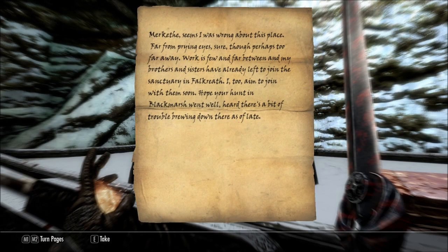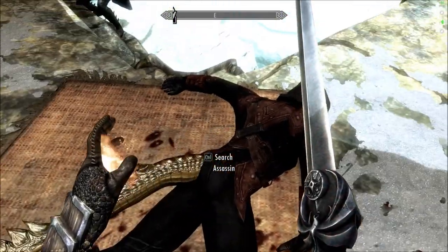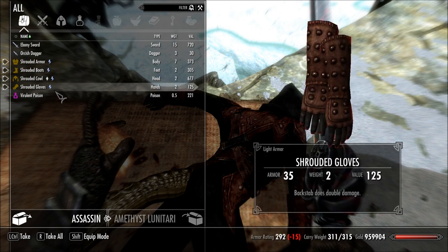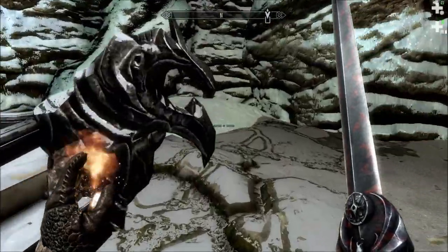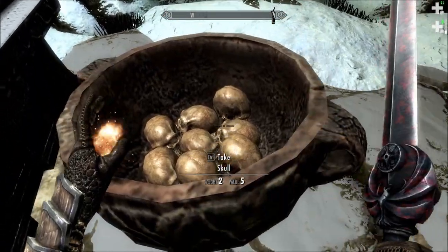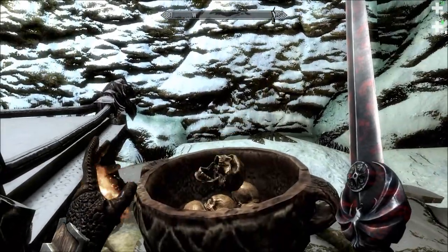The Night Mother's Truth — well, I guess that kinda tells all. Assassin's Note: 'Marketh, seems I was wrong about this place. Far from prying eyes, sure, though perhaps too far away. Work is few and far between, and my brothers and sisters have already left to join the Sanctuary in Falkreath. I, too, aim to join with them soon. Hope your hunt in Black Marsh went well — heard there's a bit of trouble brewing down there.' There's a dead assassin — I didn't even see him.